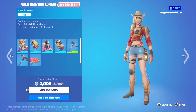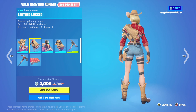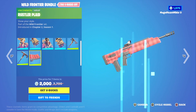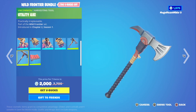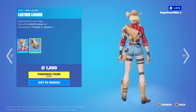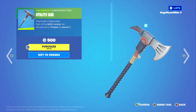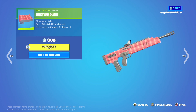We got the Wild Frontier Bundle, which has the Rustler Outfit, Leather Lugger Back Bling, Wrangler Outfit, Saddlebag Back Bling, Spurred Swinger Harvesting Tool, Rustler Plaid Wrap, and Utility Axe Harvesting Tool for $2,000 — that's $1,700 off the total. The Rustler Outfit with Leather Lugger Back Bling is $1,200. Wrangler Outfit with Saddlebag Back Bling is $1,200. Spurred Swinger Harvesting Tool is $500. Utility Axe Harvesting Tool is $500. Rustler Plaid Wrap is $300.